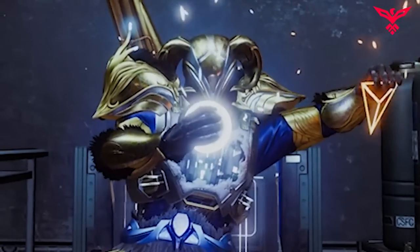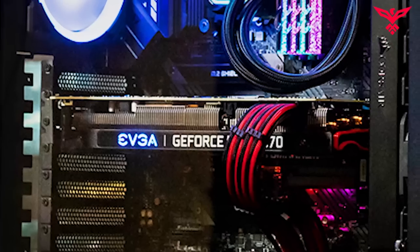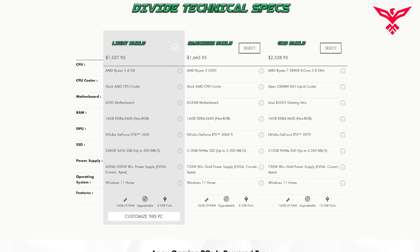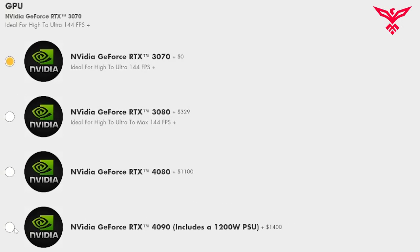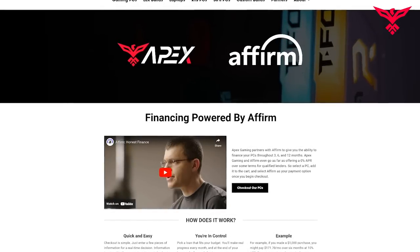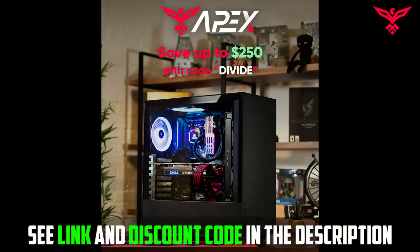Do you want your characters to feel more powerful and look more beautiful? Check out my new partner Apex Gaming PCs. I've got my own custom line of powerful PCs available that will guarantee you play flawlessly with maximum quality and performance. Whether you want a light build, a darkness build, or you want to go all out god mode, Apex has got your back using some of the best and latest components, with finance options available. You can also use my code DIVIDE for up to $250 off your next purchase.